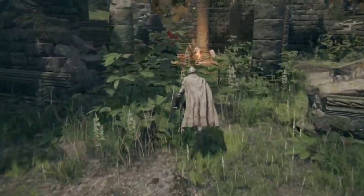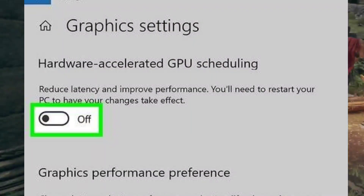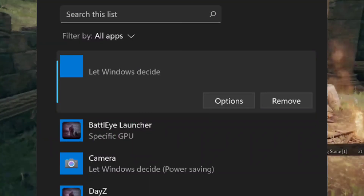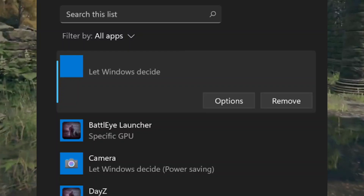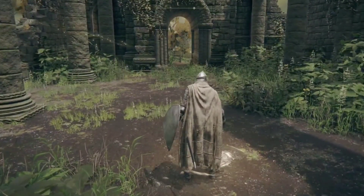Fix 6: Turn on Hardware Accelerated GPU Scheduling and Optimizations for windowed games. Enable Hardware Accelerated GPU Scheduling. Go to Windows Settings and Gaming > Game Mode > Graphics. Add the Elden Ring DLC .exe file, select High Performance GPU, and enable Hardware Accelerated GPU Scheduling and Optimizations for windowed games.